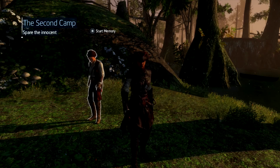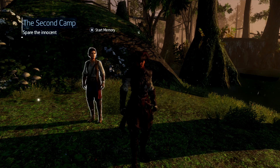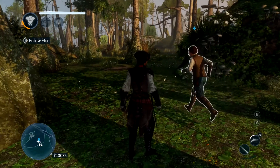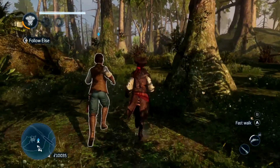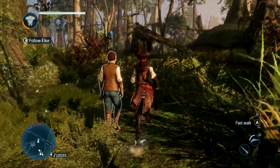Hello and welcome to the next part of the Assassin's Creed Liberation HD walkthrough on Click to Unlock. This is Sequence 2, Memory 2nd Camp. Now you've taken out the first set of Acolytes in the previous mission, you've got to head to another camp and take out some more.